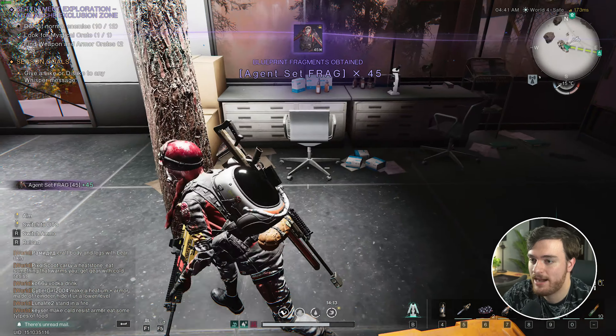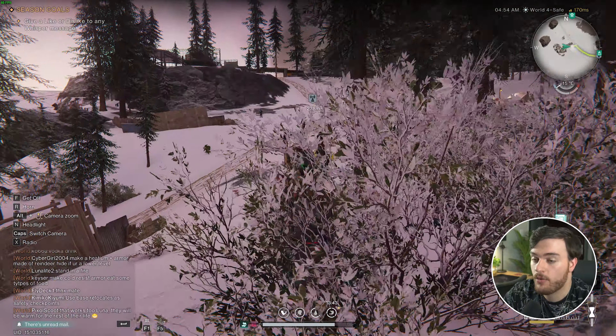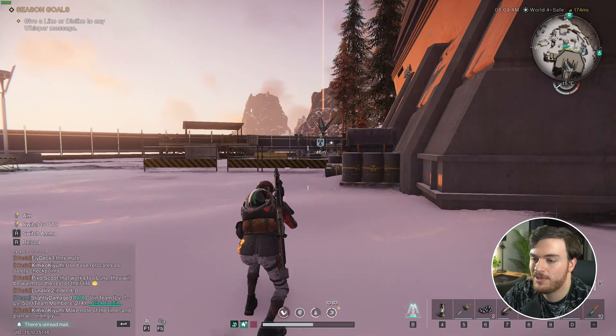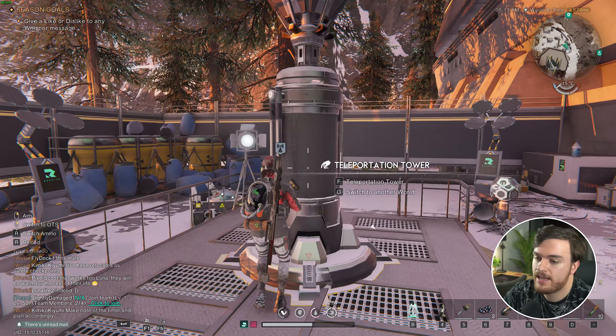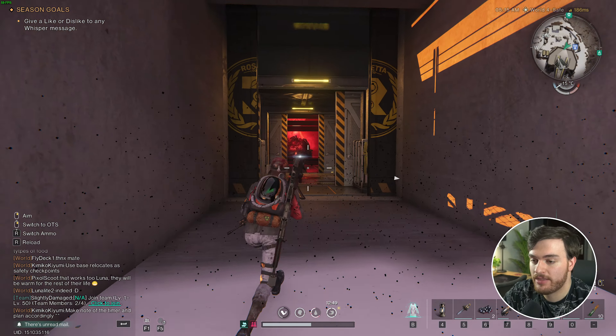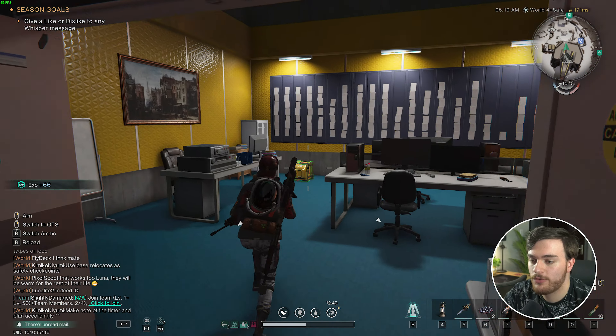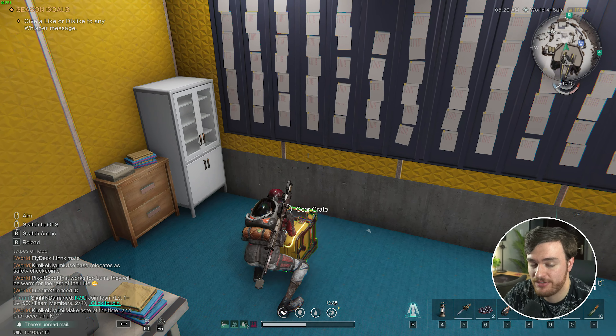Grabbing it, this is what we get from it. Now, finally, heading towards the actual monolith itself, just inside of it. So, heading up here, into here, we'll activate the teleporter here, as such, and head inside, just over here. So, into the monolith, as before, just to the right, over here, through this first set of doors, you'll find another gear crate just sitting here.